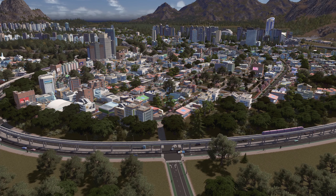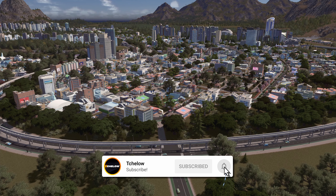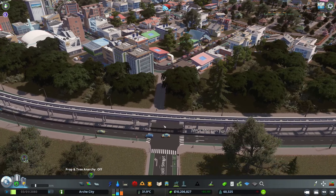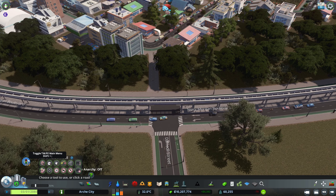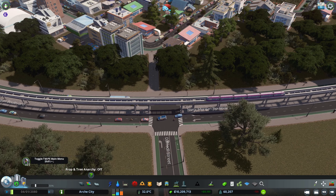Hello and welcome back to City Skylights. Today we are looking into the three main features, or most used features, from Traffic Manager President Edition. So without any further ado, let's get into it. If you don't know, Traffic Manager President Edition is a mod on the Steam Workshop and I have the link in the description below. Install the mod, enable it, and when you get in the game you have this option over here.